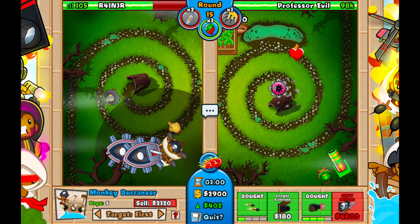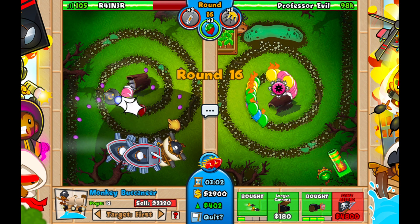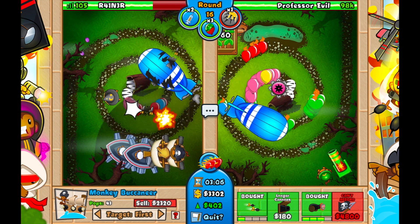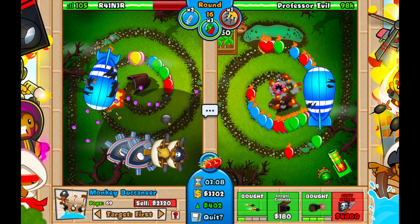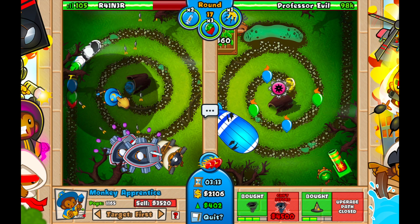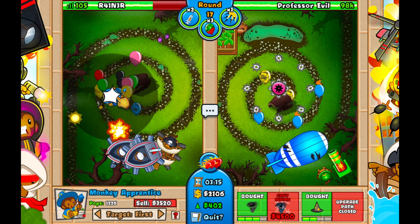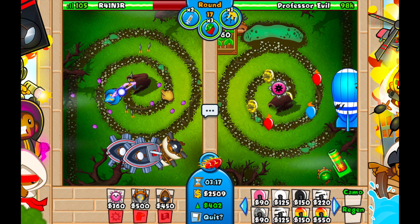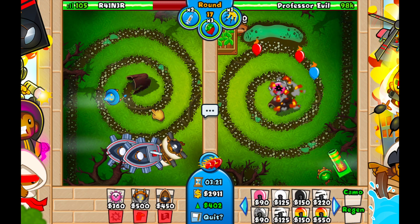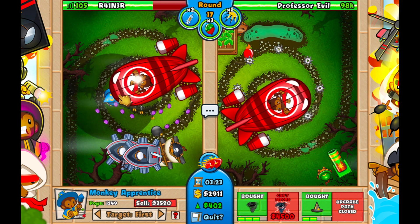We're upgrading our boat here — getting the cannon ship down, and eventually it's going to become a boat pole. He's going to send a moab, and all we're going to do is upgrade to a tornado wizard. The tornado wizard will handle all the ceramics. If you didn't get the tornado wizard you'd still probably defend but with more life leak, so we're just getting it to play it safe.